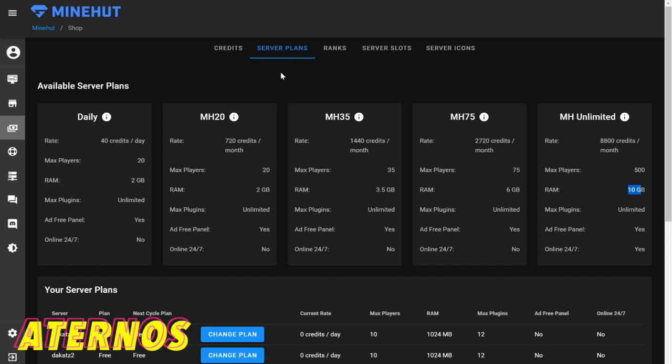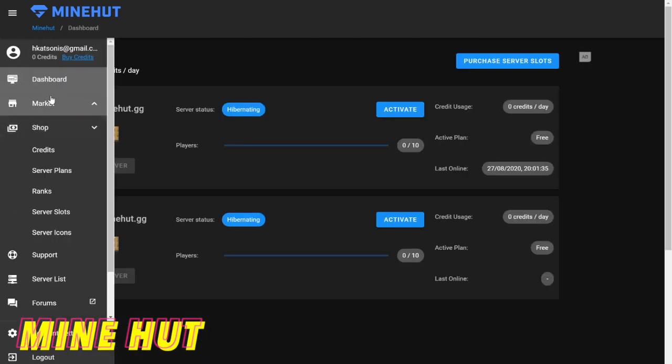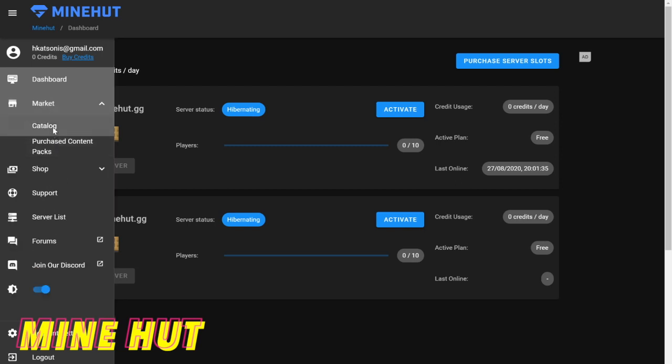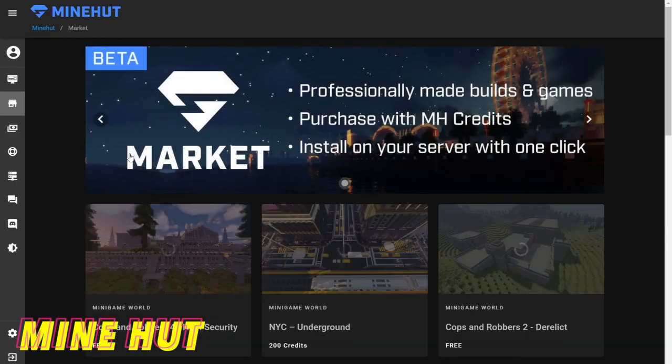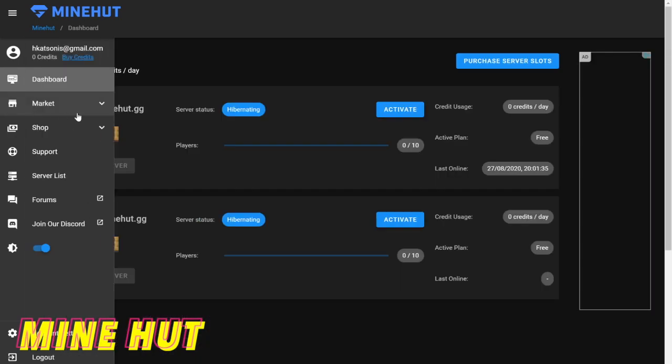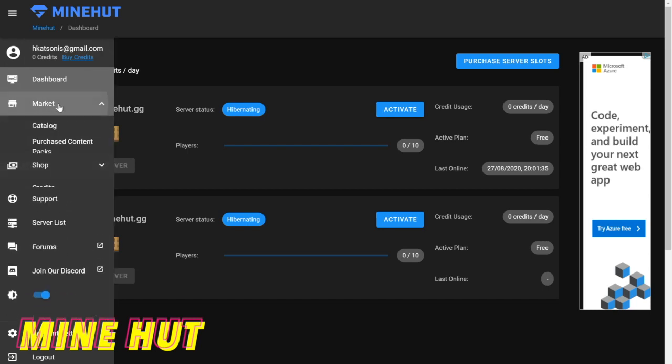The next one is Minehut. Minehut I actually really really like — the dashboard and user interface is really good. What I ended up doing was coming to the marketplace here; there is a catalog and you can install a whole bunch of pre-made worlds and pre-made maps. So if you want to play a whole bunch of different maps with your friends, I really recommend Minehut.